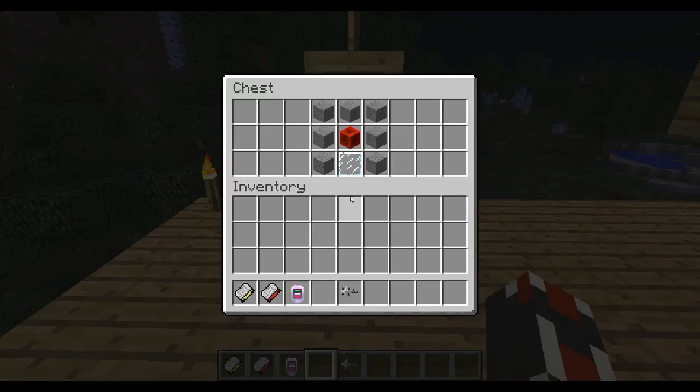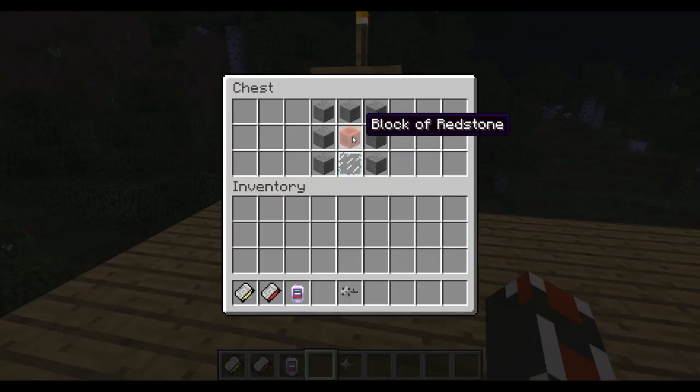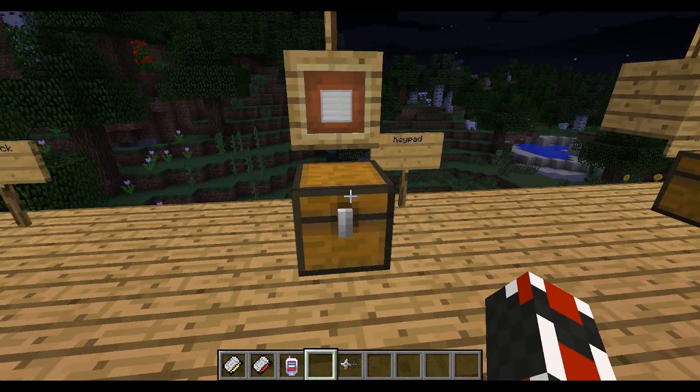The laser block gives a redstone signal, which allows you to set up traps based on people walking through. The recipe for this laser block is a bunch of smooth stone in an upside-down U shape, a piece of glass, and a block of redstone. A block of redstone is relatively new — I think it was 1.6 that added that in, and you need 9 redstone to make it. The keypad is something you use on a door, and you need it for another item in the mod as well.